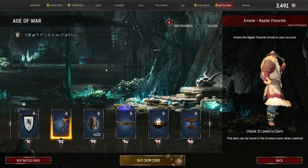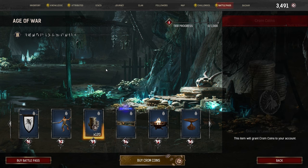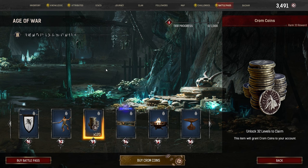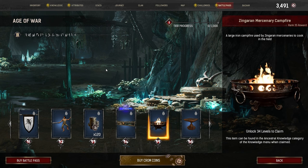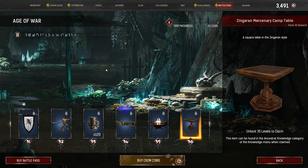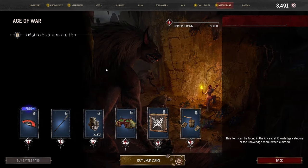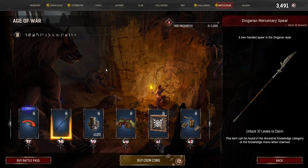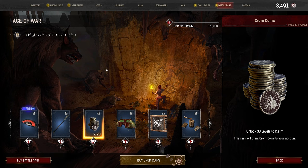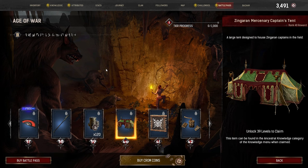Tier 32: Weapon Emote, Rapier Flourish. Tier 33: 120 Chrome Coins. Tier 34 (Free Track): a Remembrance Tapestry. Tier 35: a Zingaran Mercenary Campfire. Tier 36: a Zingaran Mercenary Camp Table. Tier 37 (Free Track): a Token of Remembrance. Tier 38: a Zingaran Mercenary Spear. Tier 39: 120 Chrome Coins. Tier 40: a Zingaran Mercenary Captain's Tent.